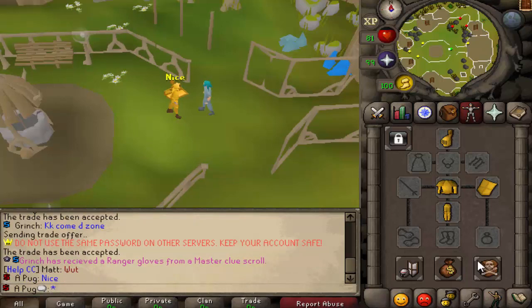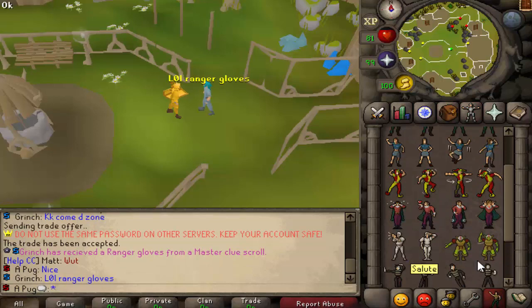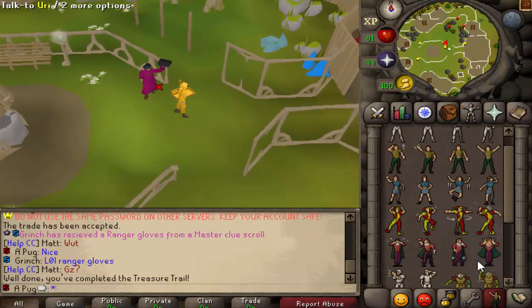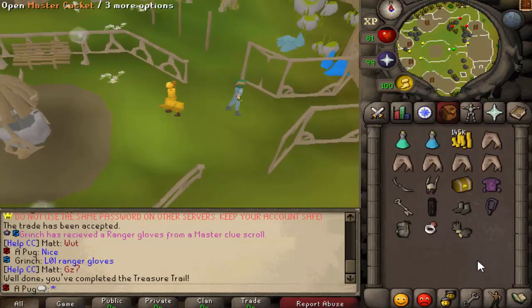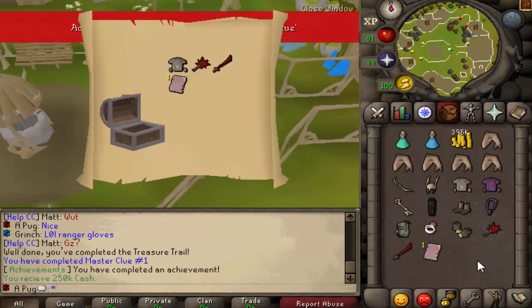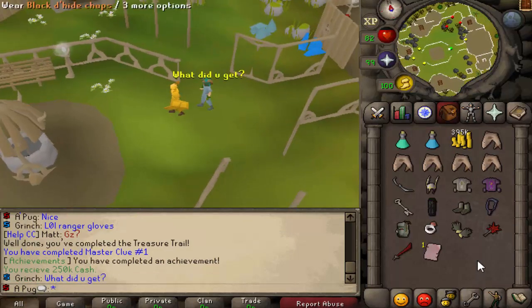Now we have a full gilded setup for this clue - I have to stand where he's at. That was the right spot, cool. Master casket - our first one! Vanguard - I'll take that. Not as amazing but I'm definitely happy to get it.